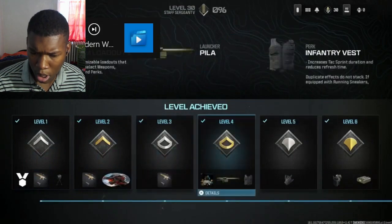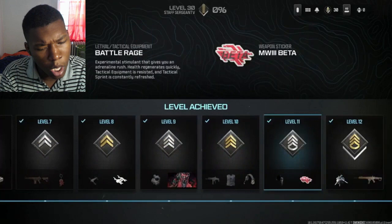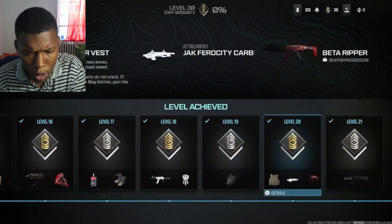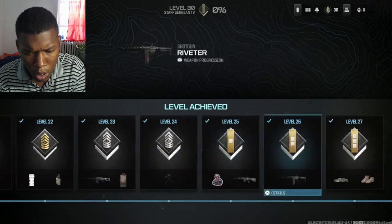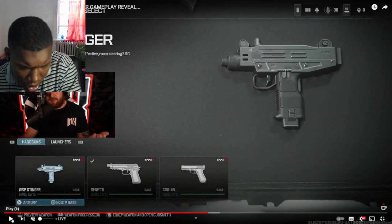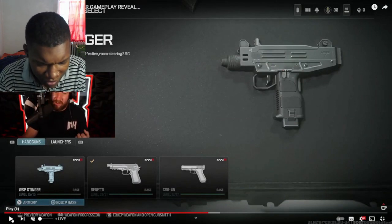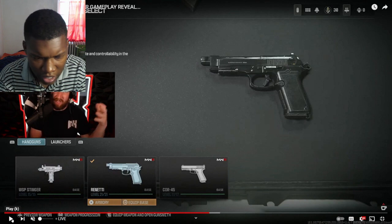The progression tree for the beta goes up to level 30, and as you progress you unlock various pieces of gear, equipment, weapons, and killstreaks — just like normal Call of Duty. For handguns, we have the WSP Stinger, which is a fully automatic handgun — that looked fast — and we also saw what the weapon conversion kit looks like on that from a previous trailer.